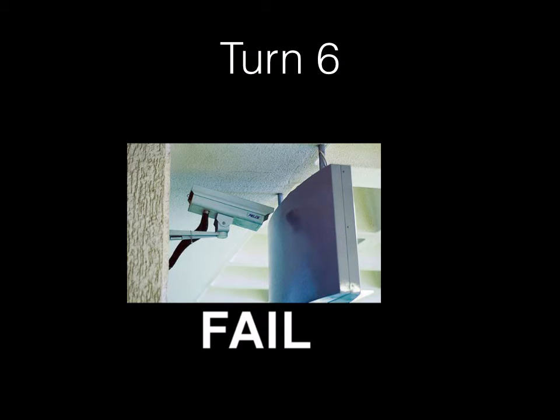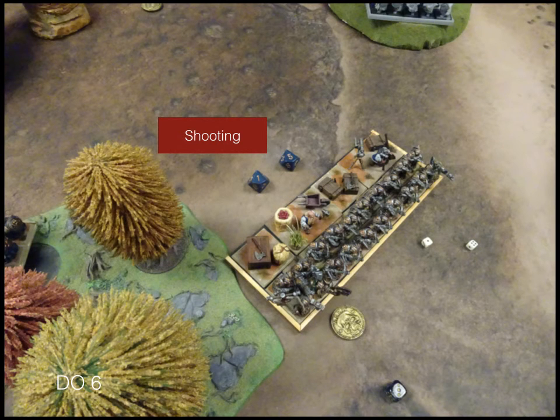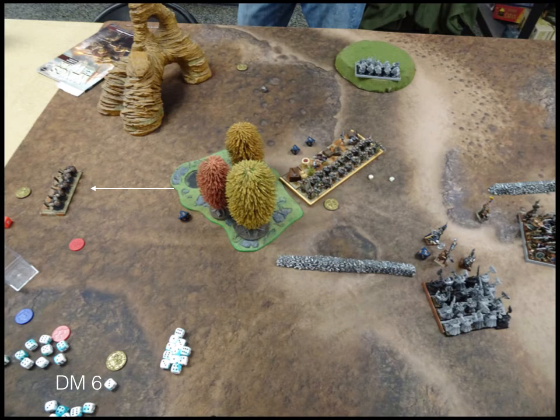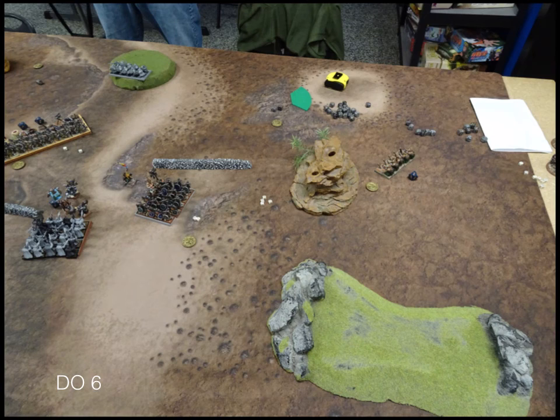Turn 6 - my opponent is just attempting to pull a tie. He does a little shooting at my shield breakers but does not route or waver them. His regiments move forward, and the iron guard are currently claiming a token. My opponent is hoping for a 7th turn to be able to dislodge somebody for a tie. On my turn 6, my rangers fly over to their token as fast as they can to claim it. That ends up being the end of the game - we roll off for turn 7 and there is not one.